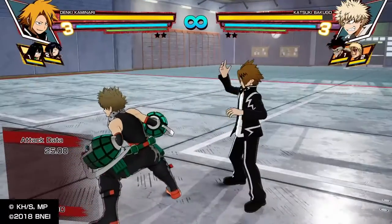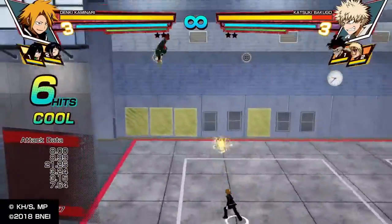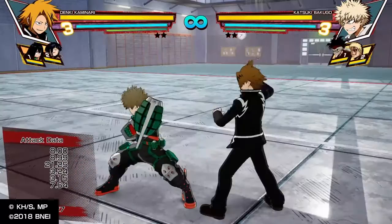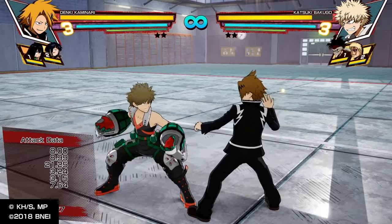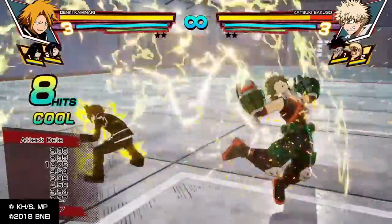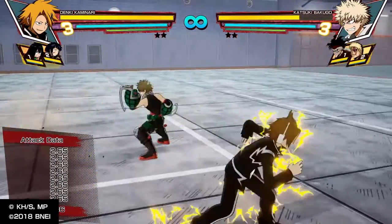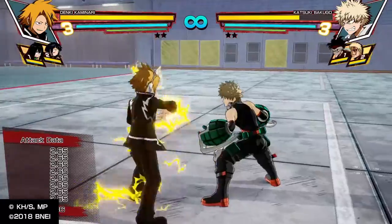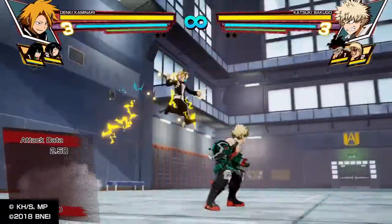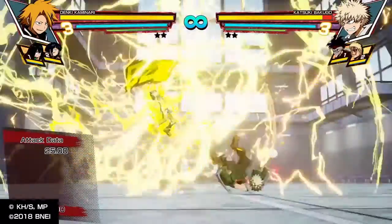When he's normal you can do basic combos. He faces upward like that, and if the person doesn't air recover, you can continue the combo. The best and most damaging combo for him is square, square, forward circle, circle, hold circle. That's the best combo for Kaminari in my opinion. In the charge state you can do the same thing.